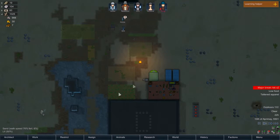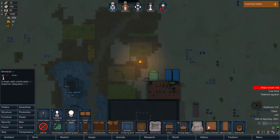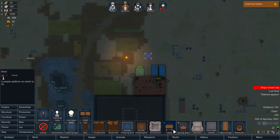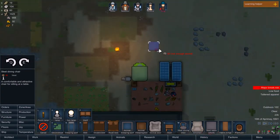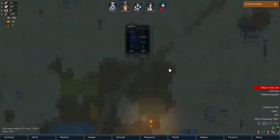Since the nutrient paste dispenser is here and all our food production is going to be here, I'm going to stick a table here. Oh, we don't have enough wood. Oh — metal table. Steel table. It seems wasteful. But that's actually doable. And then we can build some chairs out of steel? That seems so wasteful. No, I'm not going to do that. But we don't have any wood.